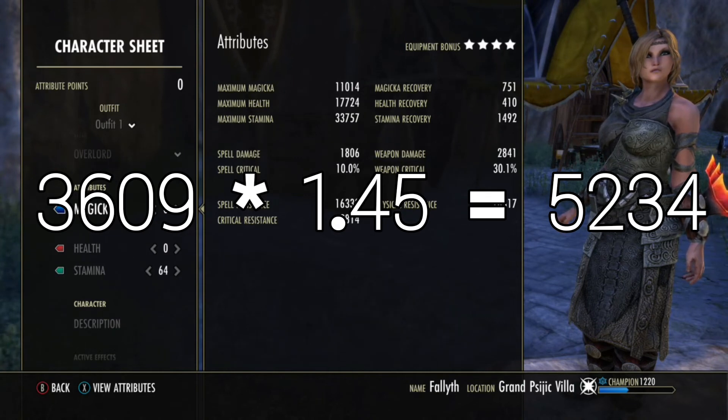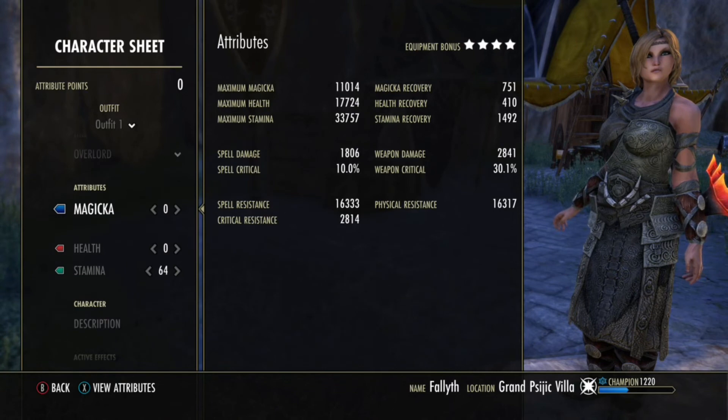I tested if the tooltip also gets affected by these buffs, and apparently it does — I thought it wouldn't but apparently it does. So we're sitting at 5234 weapon damage.